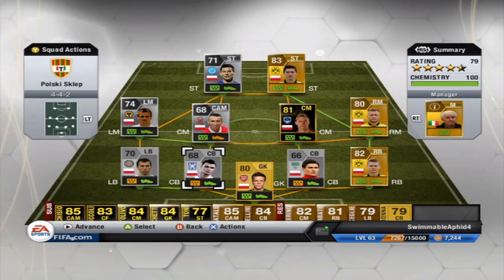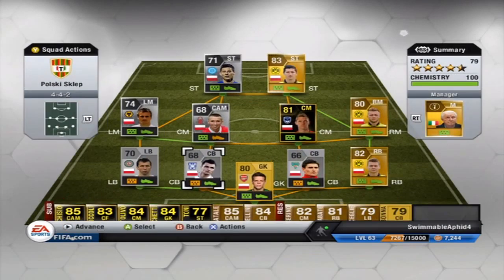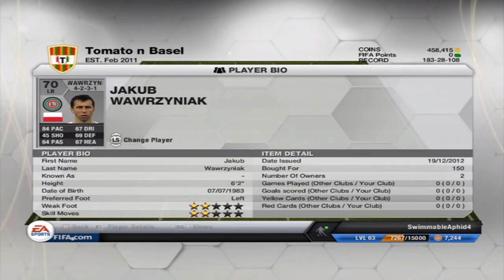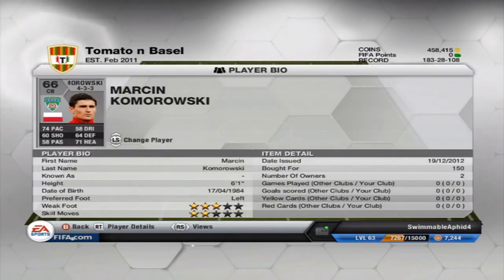Then two center backs I'd never heard of before. I can't even pronounce this guy's name — Wolakowicz or something — he's got 70-odd pace. The left back is Warra Ziniak, 84 pace, 6 foot 2, a decent player. The other center back with 74 pace is Komorowski.